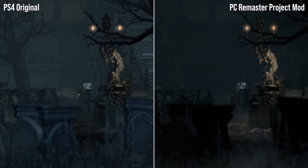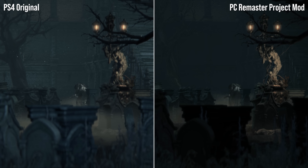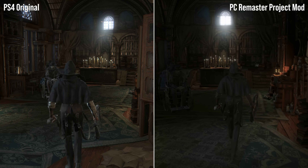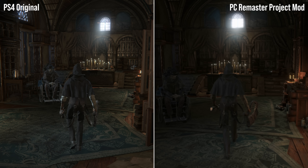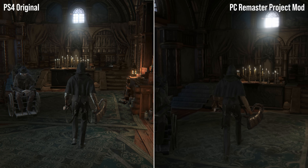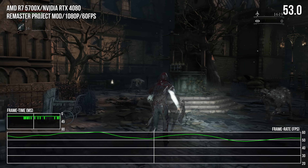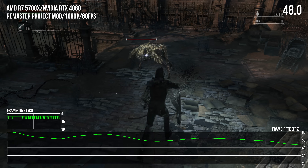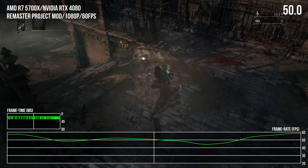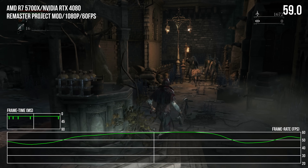To round out, the ReShade profile's addition of improved ambient occlusion visibly adds more thorough shading around interiors. The only downside to all of this, especially using ReShade, is that we inevitably incur a framerate penalty — in this case drops under 60 are much more regular. The 30fps option is a good safety net for a more consistent frame time, running with only minimal frame pacing issues.